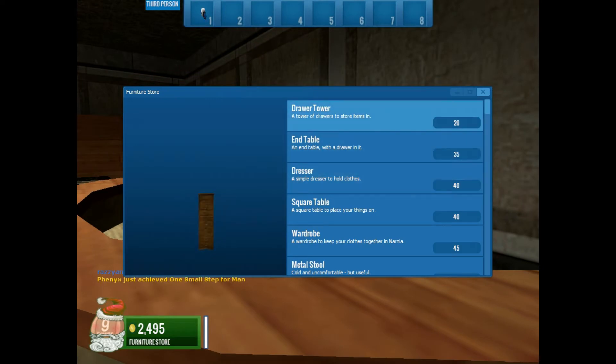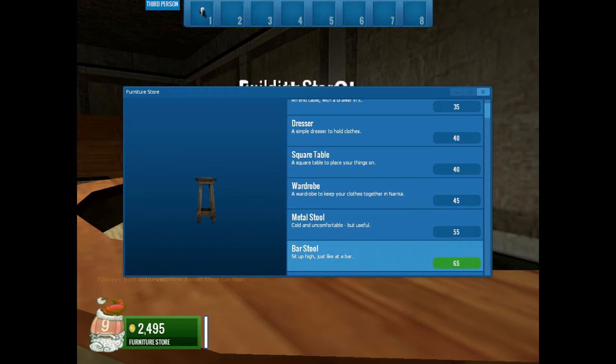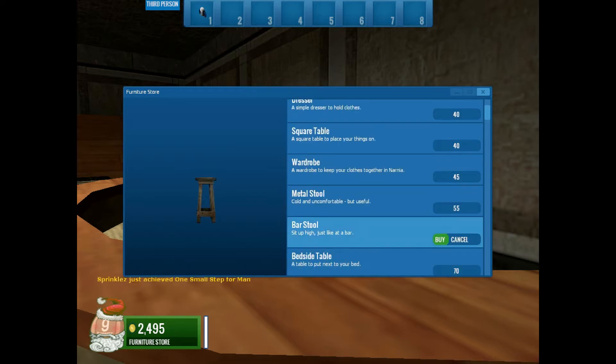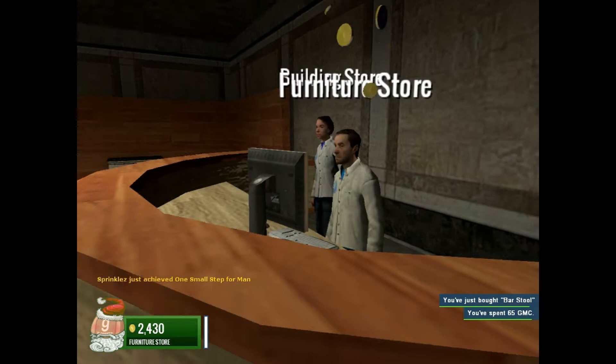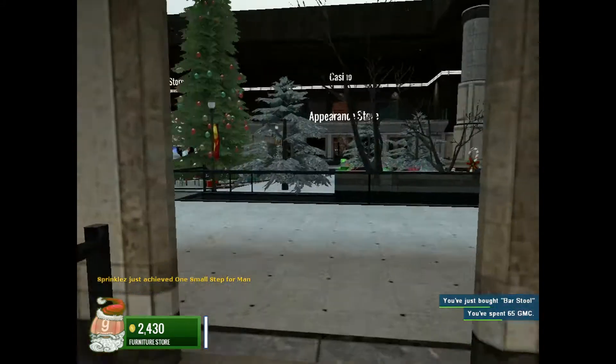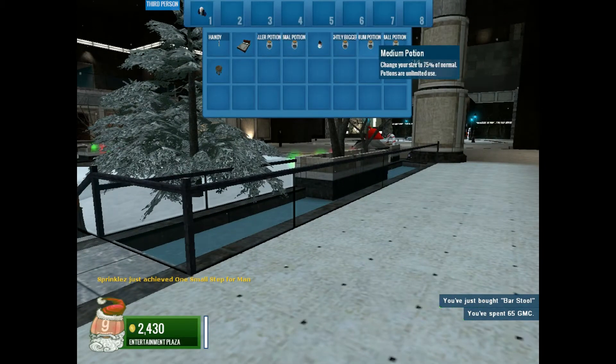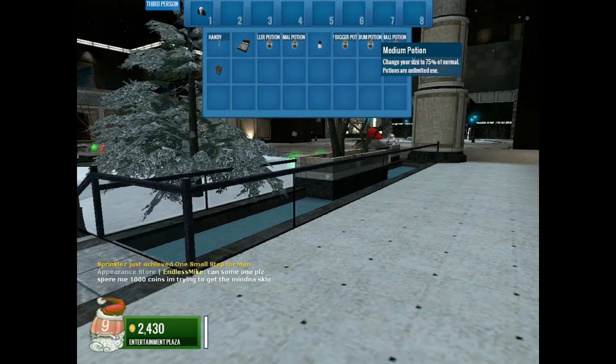Let's say I won a bar stool, for example. A bar stool — over here. I pay the money. As you can see at the bottom left, I have paid for the bar stool, so that means I can now place it in. It's actually currently in my inventory right now. The potions over here — ignore them, I'll explain them to you later.